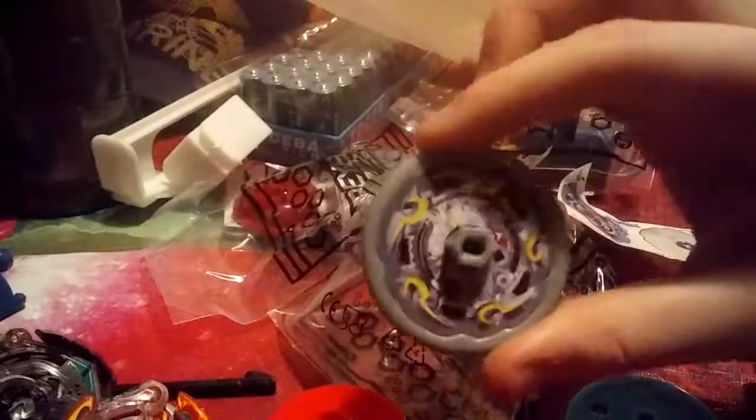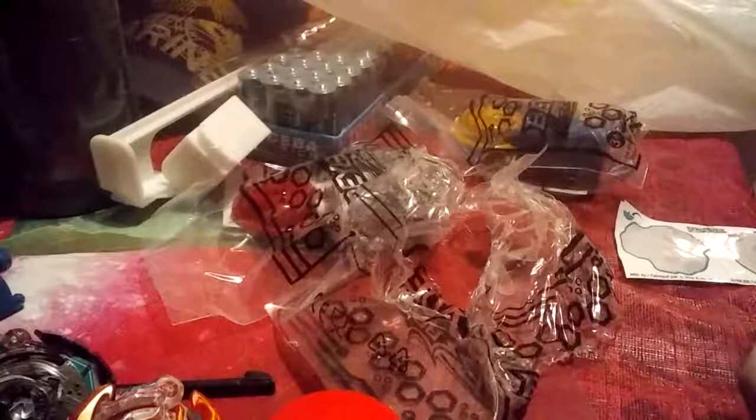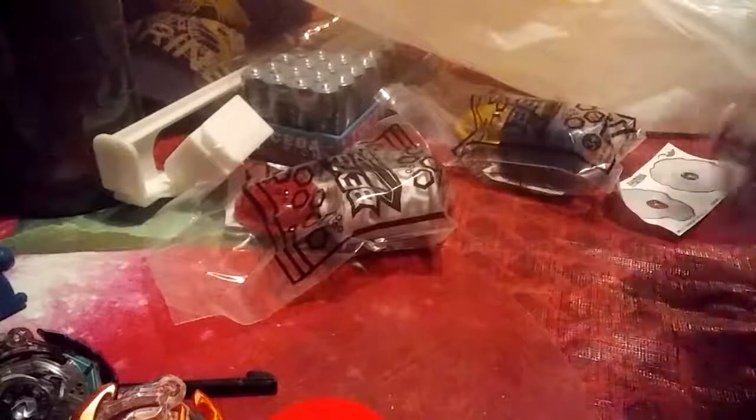We've got Ultra Chronos here, pretty cool. Let me get God Valkyrie. For some reason, the God Chips don't go on them, which is weird. We've got God Valkyrie — that looks pretty cool. We've got these Mini God Chips still here. I think the originals look better. We've got Mini God Chips, which is cool. So that was pack number one. Let's go to pack number two. I'm so hyped for these.